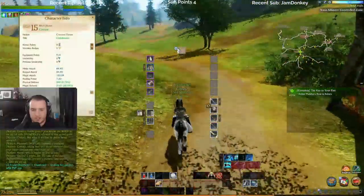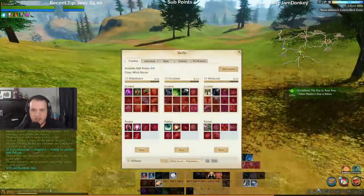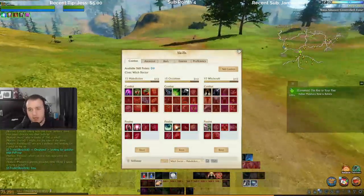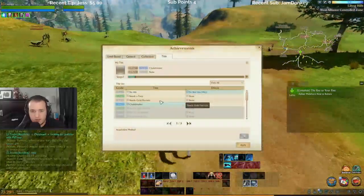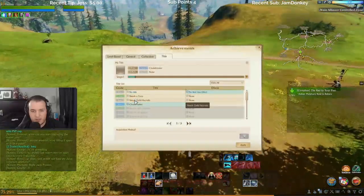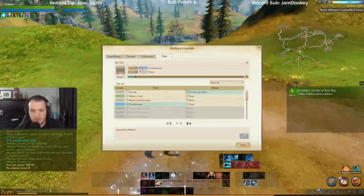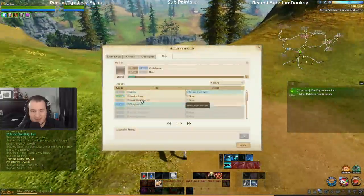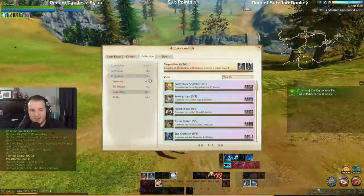It's cool seeing all this gear. Purple already, oh 15 — Witch Doctor, not bad, I think that's a cool name. So achievements — needs a party, needs guild recruits? Wait, you can actually make those here. Collection, General, Completed, Level based — two out of six, use a health recovery. You get quests from Mirage Isle.